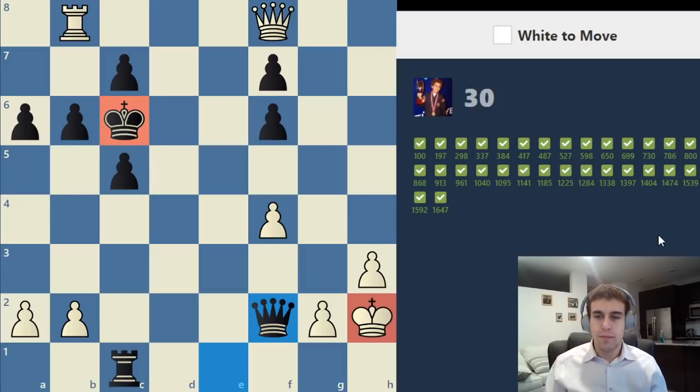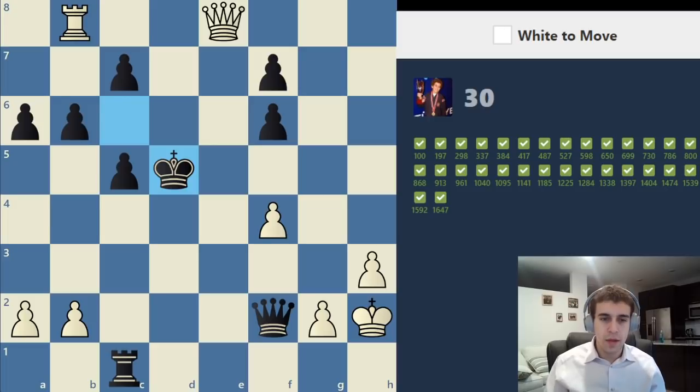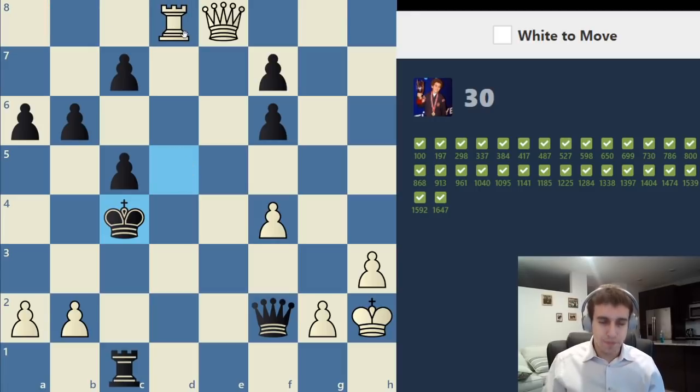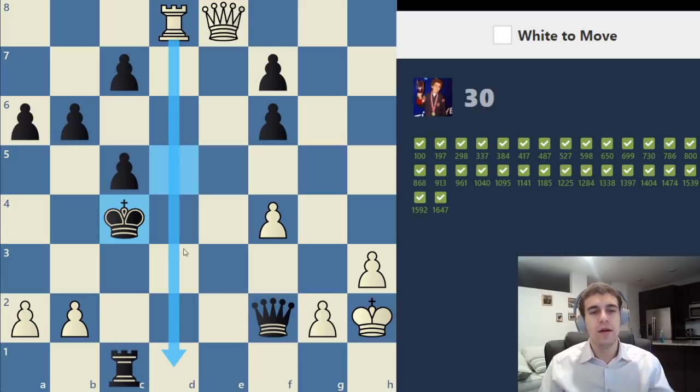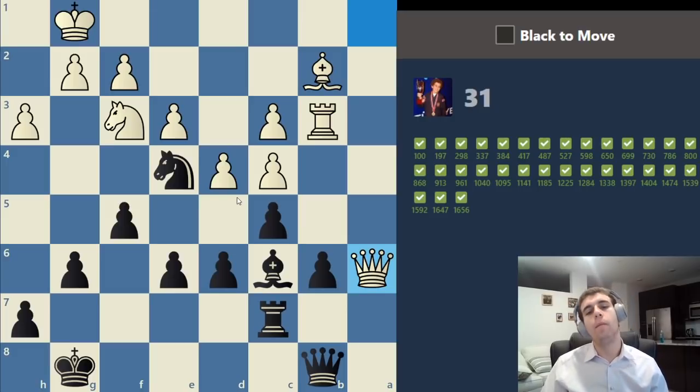Here I see immediately that both kings are in grave danger — that probably means the correct move is a check. There's only one check available, so we can safely make this move even though I don't see the entire line yet. When attacking the king in an open board and the king is running around, we want to involve as many pieces as possible — meaning involving the rook with rook d8 check. We need to be super precise evaluating whether each check is actually checkmate. The king is cut off from the d file, so we give a check on a4 and that is checkmate because the king has no escape squares.